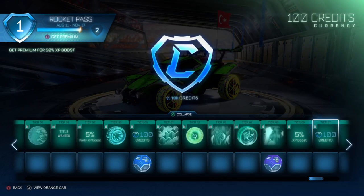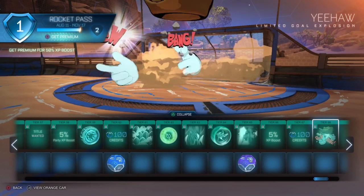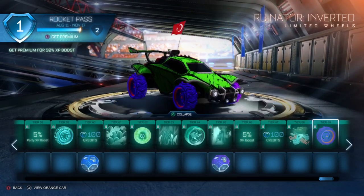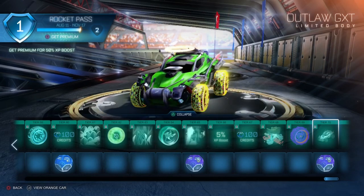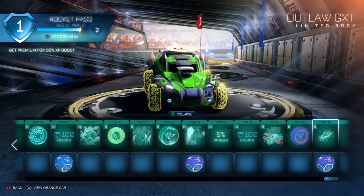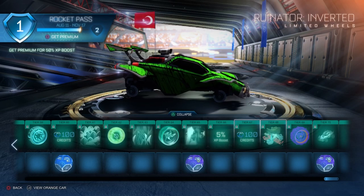Tier 68 finally the gold explosion — a very important item on the rocket pass. Tier 69 the Ruinator wheels inverted version — purple wheels, very nice. Tier 70, the last tier, is the Outlaw GXT and also a very rare drop. After tier 70, if you buy it, you can go past 70 and get the same items from the rocket pass in painted versions — no new items after this.